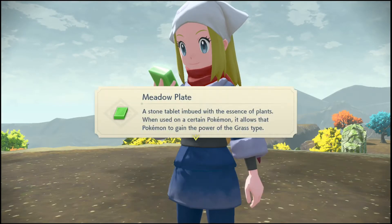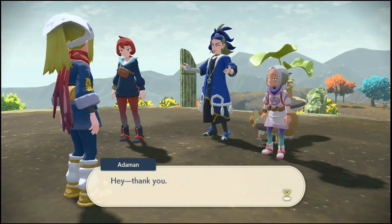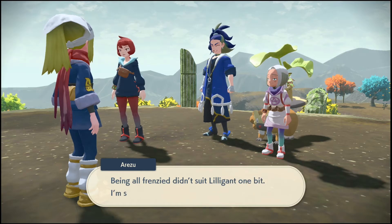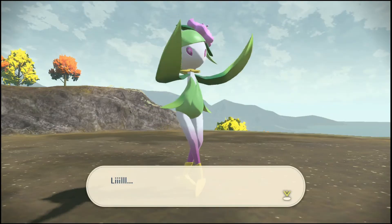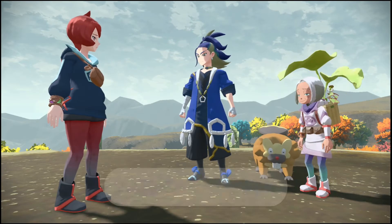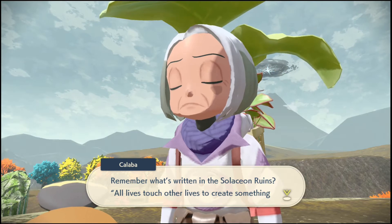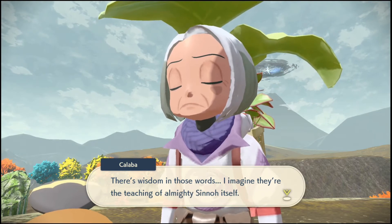My poor guy didn't get upgraded — I hate that for him. You received the Meadow Plate from Lilligant. NPCs say: 'You didn't just save Lilligant, you saved our Pokémon as well. First Ursuluna, and now Lilligant — you're amazing. Being all frenzied didn't suit Lilligant one bit, I'm so happy she's back to her graceful self.' Another says: 'Remember what's written in the Solacean ruins? All lives touch other lives to create something anew and live.'